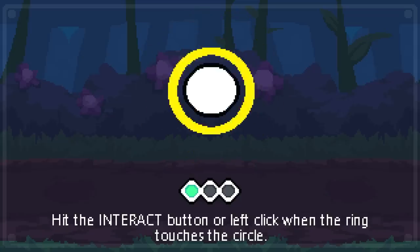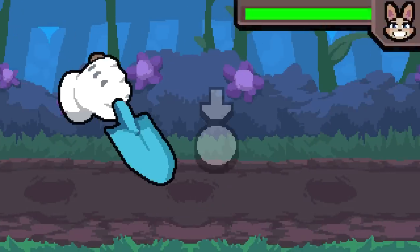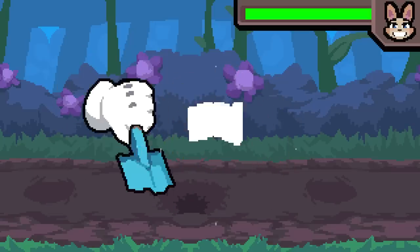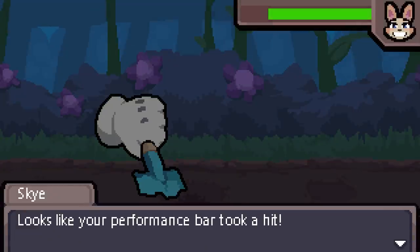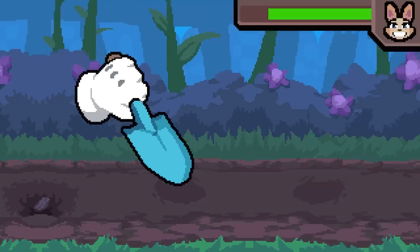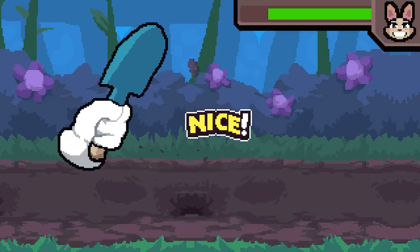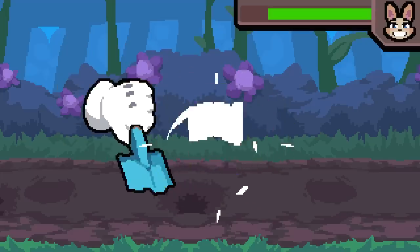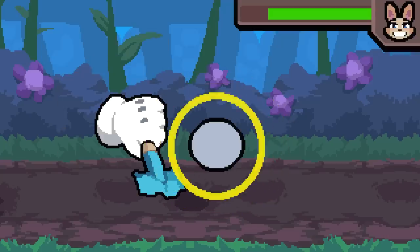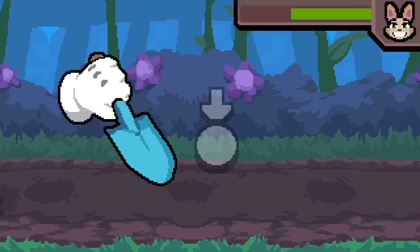Hit the interact button or left click when the ring touches the circle. Okay, this is kind of tricky actually. We missed a few. I'm going to be pretty bad with this — we have to do this quite quickly. Looks like your performance spot took a hit — try not to get to zero or else you have to start over. Try to stay focused. I'm getting the hang of this a little bit more now — it's kind of tricky to hit it just right. You need so much concentration to hit this just right. We're planting flowers, we're doing all right.